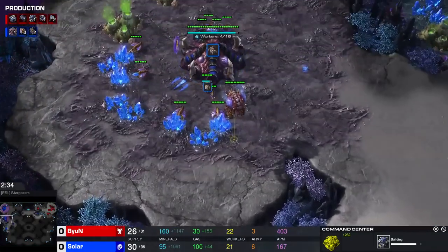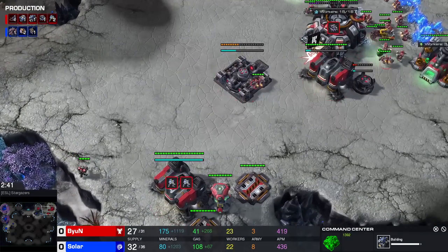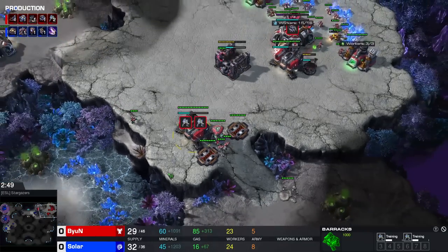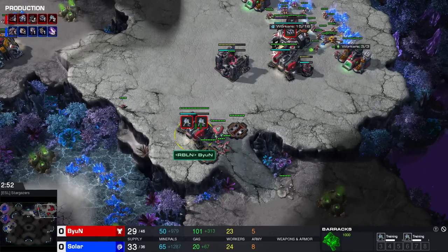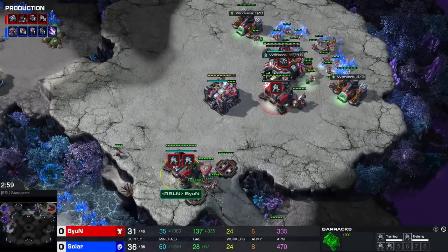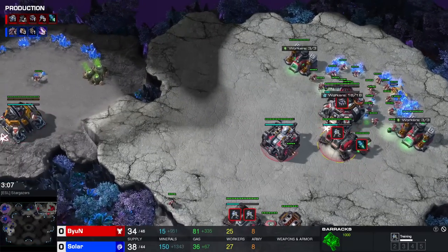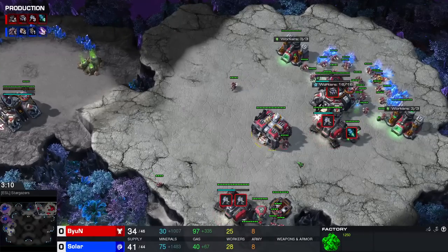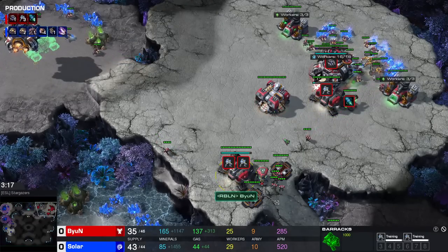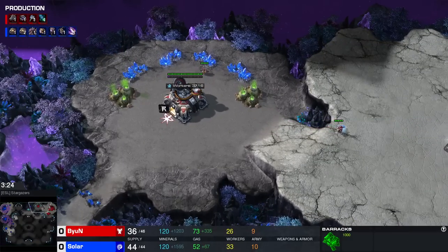Meanwhile, Solar is opening up with a fast triple hatch, going for the line bases and keeping one base for perhaps later. The fact that Beyond got away with this without scouting is very comfortable for him. It allows him to get a little bit of extra money with a build order that's already very tight in money. The reason these builds are tight in money is because you have almost constant Marine production initially from a reactor barracks - two Marines at a time - then a second barracks gets added for three Marines at a time. You're also getting extra tech via a factory, followed by a starport and a reactor, so every mineral you save is extremely important.